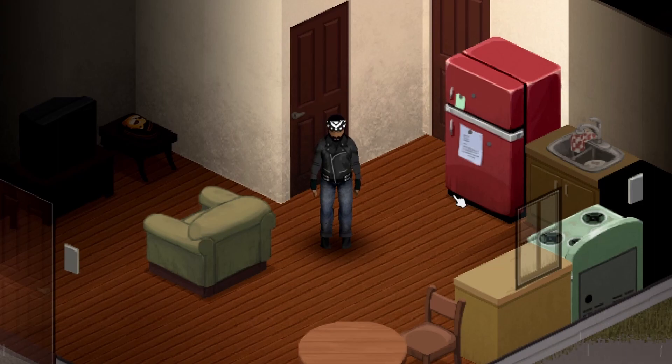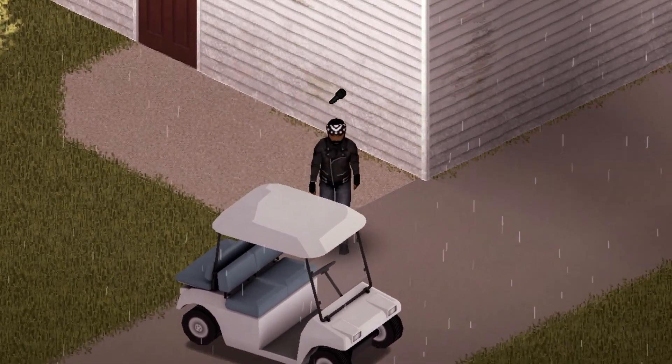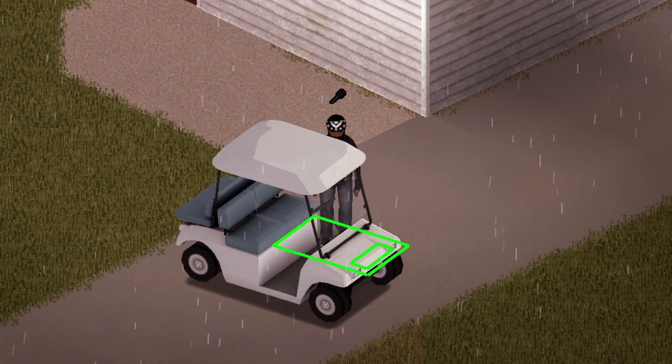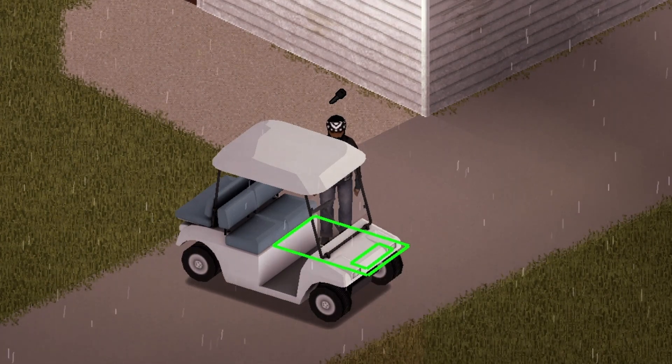First thing up is this beauty here — it's a golf cart called the Commodore. It has a maximum storage of 40 and features headlights.